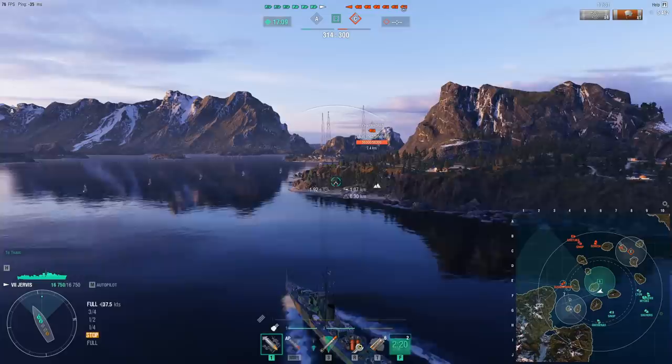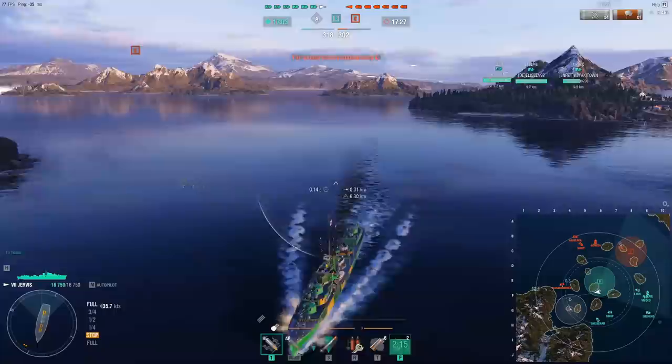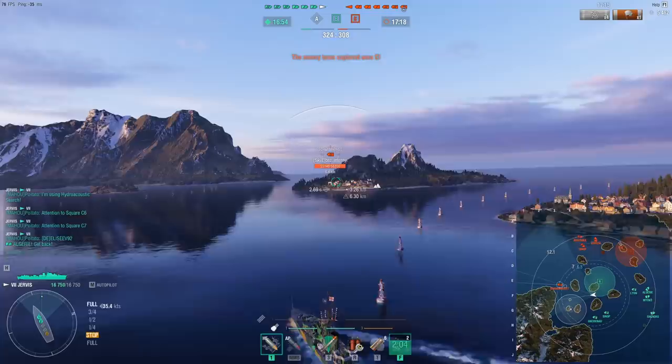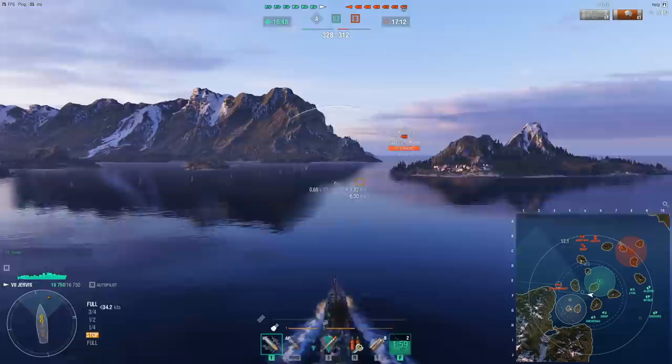And honestly, my team is sitting fairly far back and I don't think that I would get as much support as he does. As soon as I've secured the objective, there is a loner on the flank, the Scharnhorst. Because I know where the DD is and I know where the rest of the ships are, there is a chance of a potential Flint sitting next to the Scharnhorst, but the chances are fairly low. So I'm going to see if I can maybe cut him off with some torpedoes. Keep in mind that Jervis torpedoes are very short range, 7km.